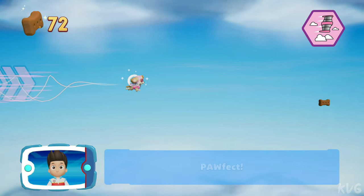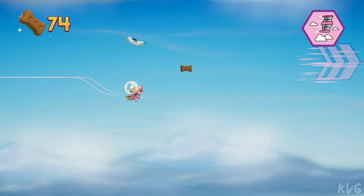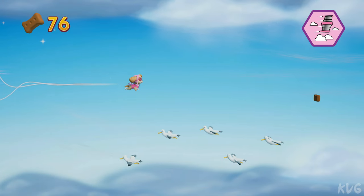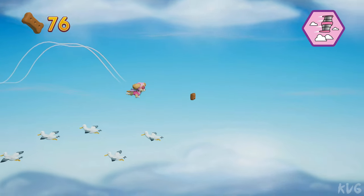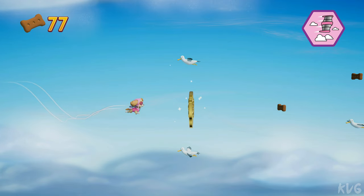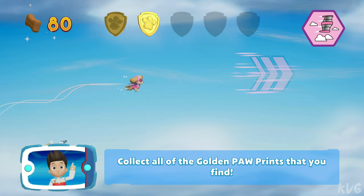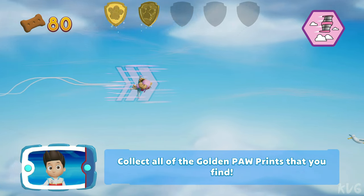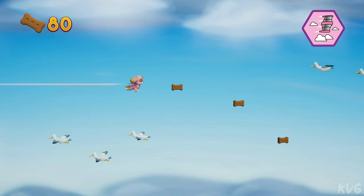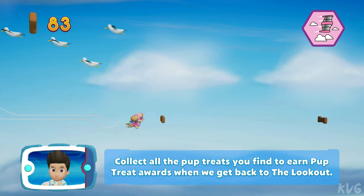Watch out for birds and storm clouds and help Skye ride the wind. Way to go! You've got the golden paw print. Collect all of the golden paw prints that you find. Collect all the pup treats you find to earn pup treat awards when we get back to the lookout.